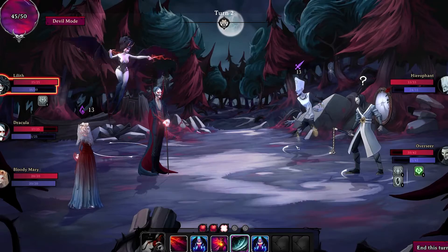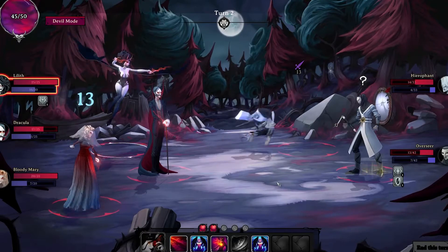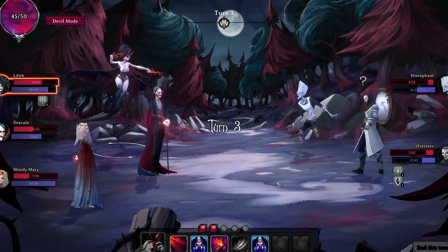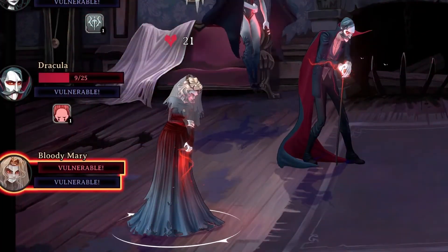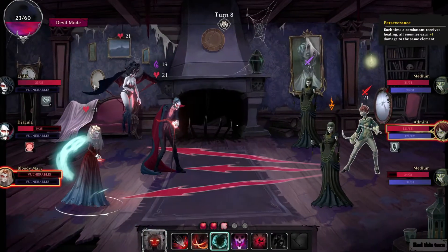You face one or more waves of enemies in each fight. Fighters use and combine their skills to deal two types of damage which will deplete two separate health bars — a physical one and a spiritual one. When a bar of one of your Disciples is fully depleted, the Disciple can still fight but is vulnerable.